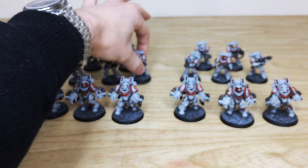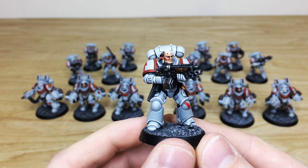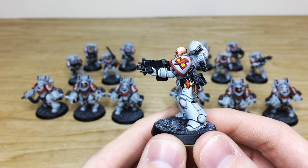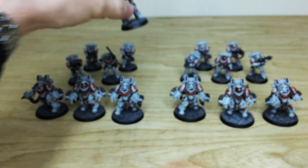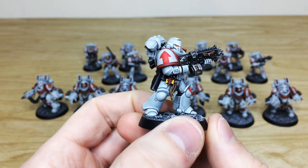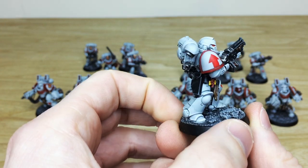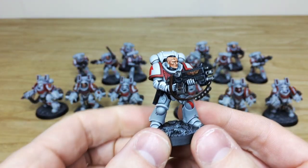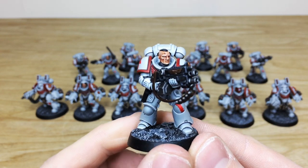Moving around, all the pouches and everything fully highlighted, all the gold work done — a really lovely, clean finish on these White Scars. Pulling forward all ten Intercessors quickly, you can see lovely skin tones done on these as well. All the attention to detail, little trinkets and things all painted — you can see the White Scars symbol done in a lovely fashion. Another bare head, this one with a scar across his eye and all the eyes fully picked out.